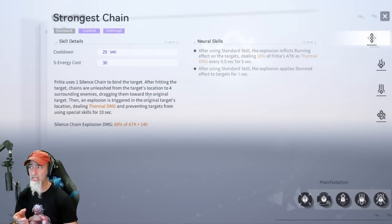Last but not least is Fredia. Her standard skill uses one Silence Chain to bind a target; chains then drag surrounding enemies toward the original target, triggering an explosion dealing thermal damage and preventing targets from using special skills for 10 seconds. The Silence Chain explosion deals 60% attack with 140% scaling, and the explosion inflicts a burning effect dealing 10% of Fredia's attack as thermal damage every 0.5 seconds for five seconds.